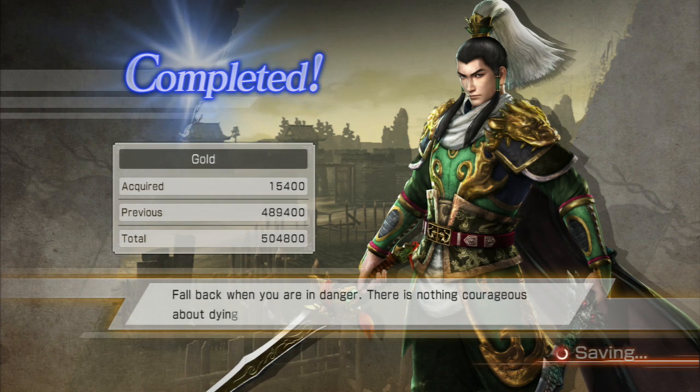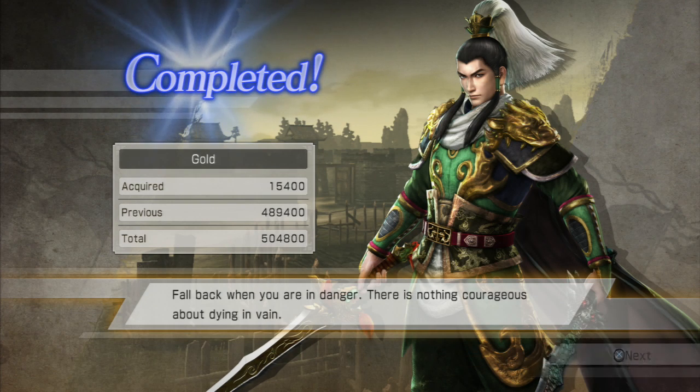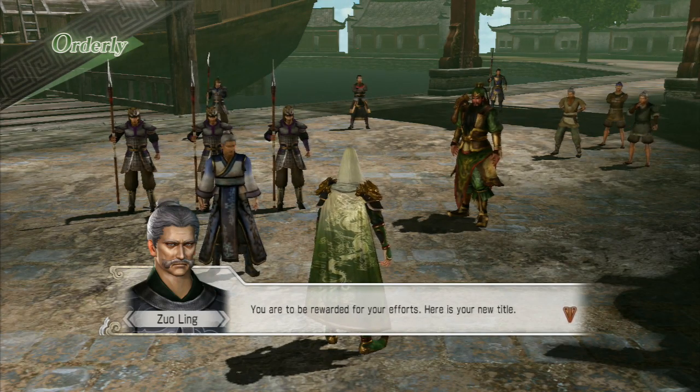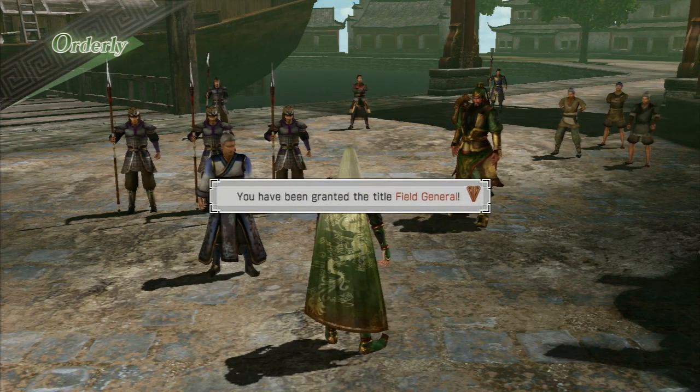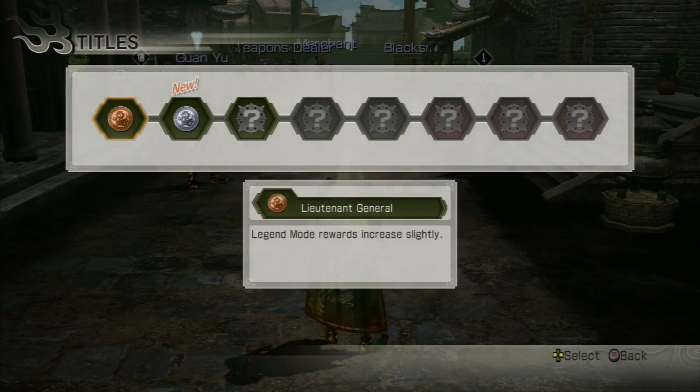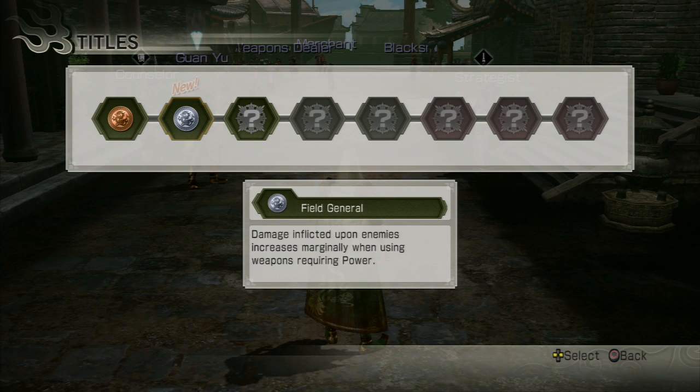Alright, the battle is over so we've got the title. We just let the screen go through — you get a little bit of gold, but your main method of getting gold is going to be after every mission, checking with your merchant who will bring you back good stuff. We should get a scene for getting our brand new title — yep, here it is. And so now our new title is Field General. If we go into the menu we can see what it does: 'Damage inflicted on enemies increases marginally when using weapons requiring power.'